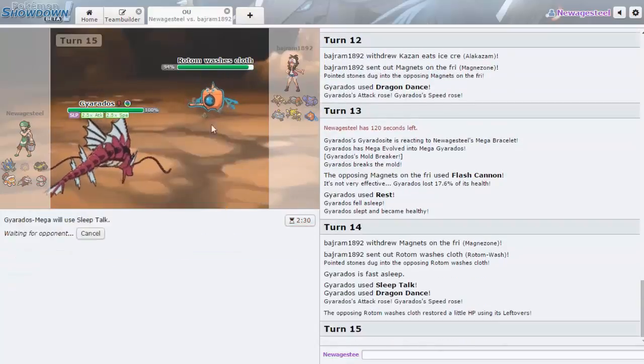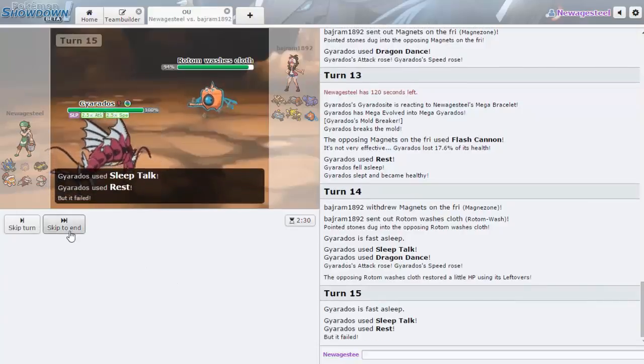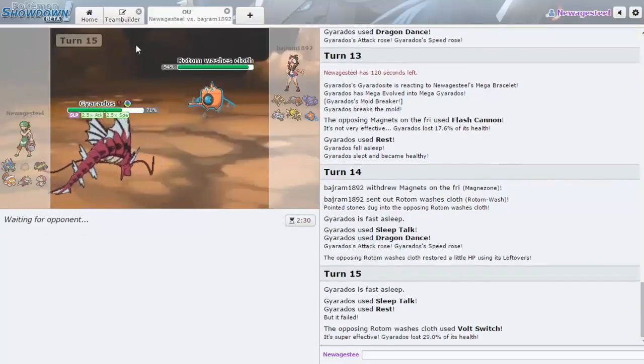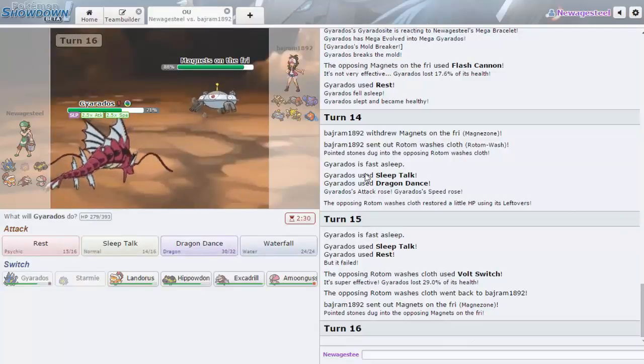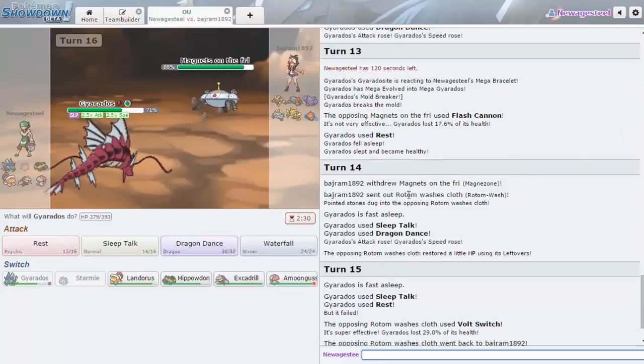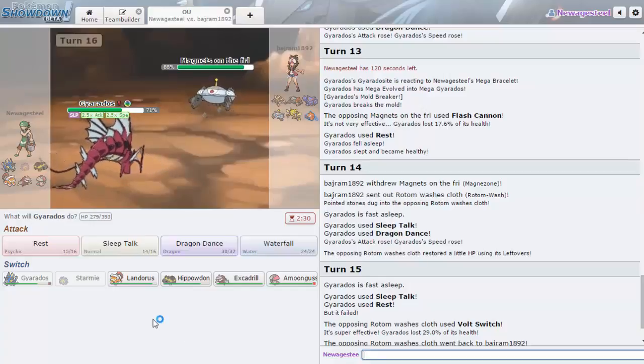He's going to Volt Switch — I outspeed Lopunny I'm pretty sure, so that goes down now. Alakazam can't knock me out with Focus Blast. Heatran and Gliscor die to Waterfall. Flash Cannon did 17% — he's definitely Choice Specs, doing 77 to 92% so it does knock me out. I do wake up here. I'm also at plus three now. I do 86 to 102% to Magnezone — I have a good chance to knock him out. Let's get it! Yes — it's a wrap.